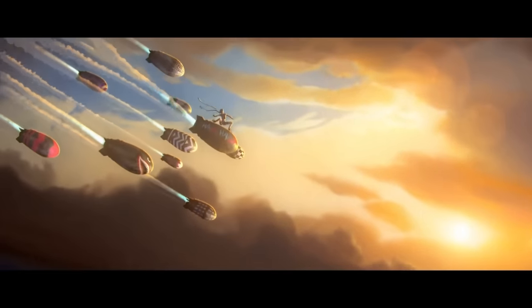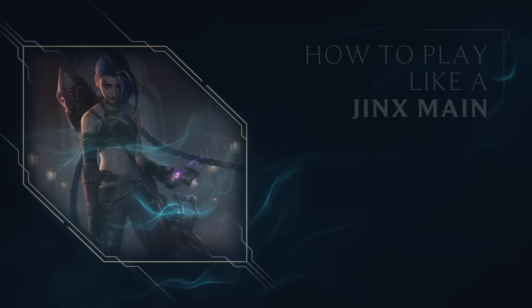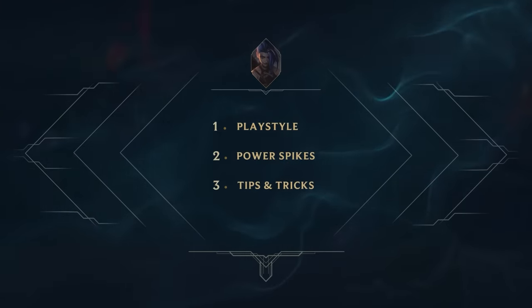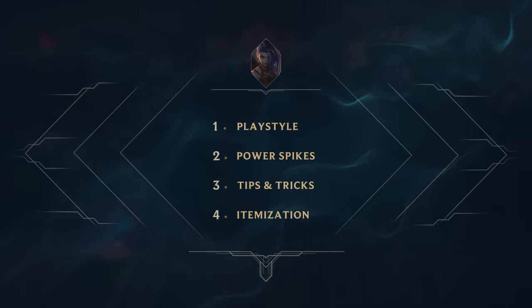Unfortunately, when new players try to pick her up, they just end up getting their whole teams killed from incompetence. Not to worry though — in this guide we'll cover everything from playstyle, power spikes, tips and tricks, and how to itemize so that you never throw another game again. Let's get into it.